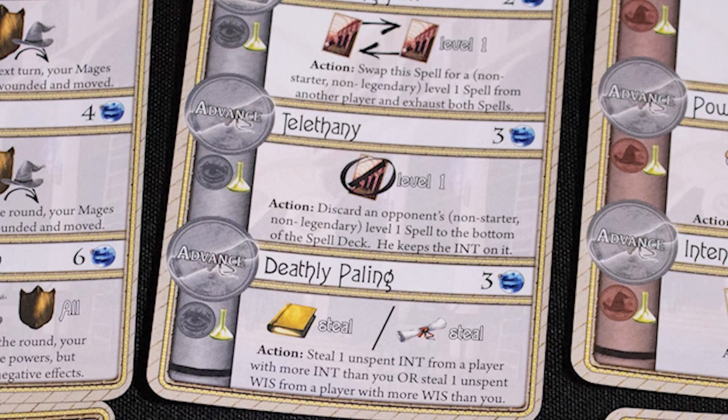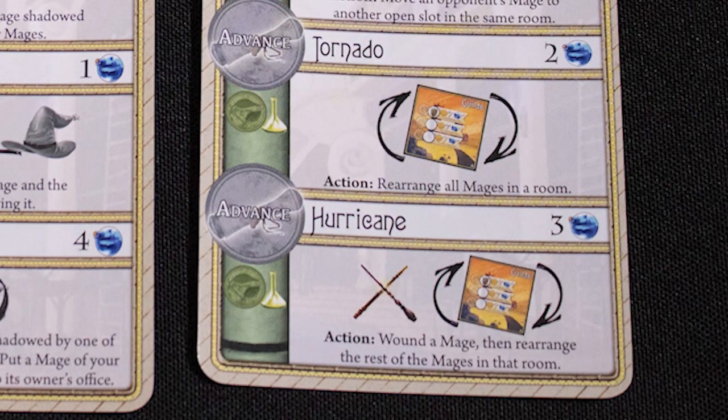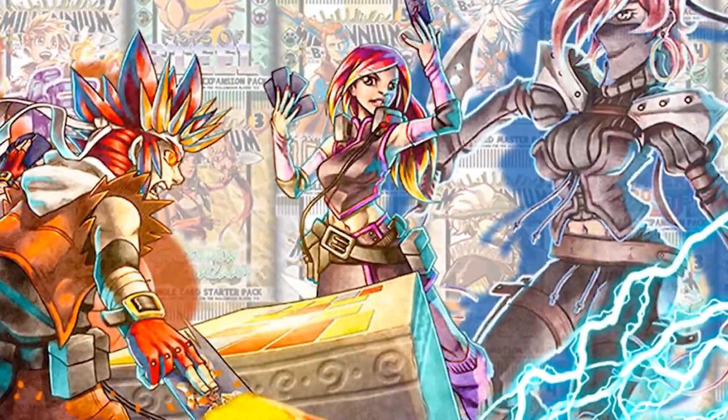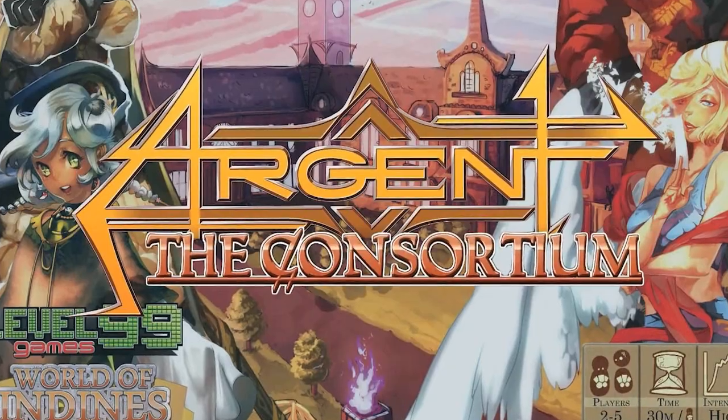However, there is a lot going on and this game can be easily overwhelming for new players who could find it too much to take in, and for experienced players who may struggle to decide on an action with so many options available. It's also a game where players mess with each other, and if you don't like the idea of having your mage sent to hospital by a fireball, this game won't be for you. For another worker placement game with high levels of interaction, check out Architects of the West Kingdom. And if you like the art and style of this game, check out Millennium Blades. Argent the Consortium — Harry Potter and the Game of Thrones.